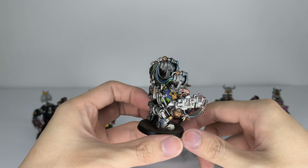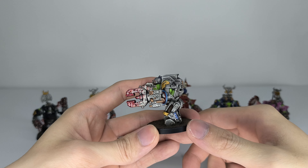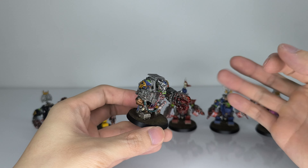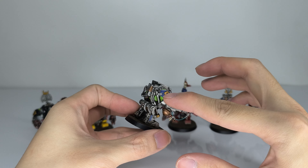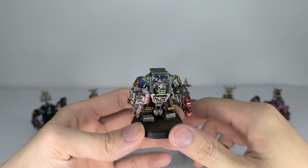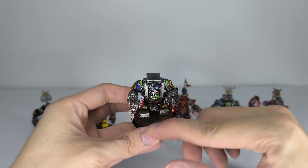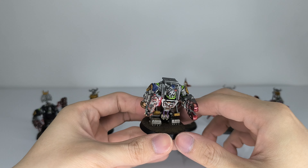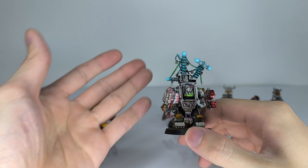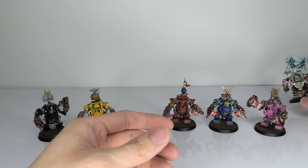This guy is supposed to be like the Wild Force Silver Ranger. Take this thing off — they are magnetized somewhat. Give it a little bit of detail on the legs. Wild Force Silver is supposed to be like a blue right arm and half of his body, but this guy is just going to be silver with a little bit of blue on the shoulder pads. I think it works, still keeping the silver theme. White gloves on all of them, and yeah, a lot of blood on the weapon because they're still Orcs.